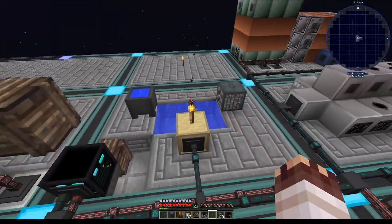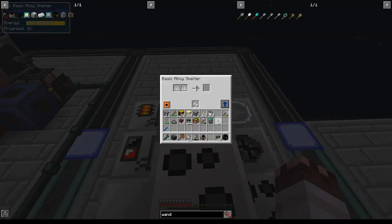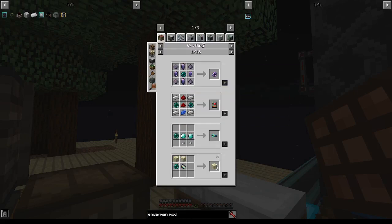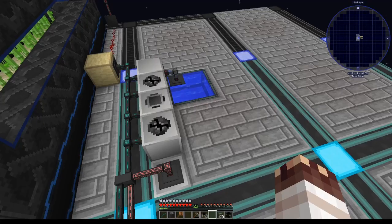The part where I attempt to bootstrap this system to provide me just enough power to start creating pulsating polymer clay automatically. Ender Pearls have the peculiar ability to create pulsating dust if you extract them into molten Ender, chemical react it with quartz, produce resonant clathrate, and smelt it. Sounds like a piece of cake, right?